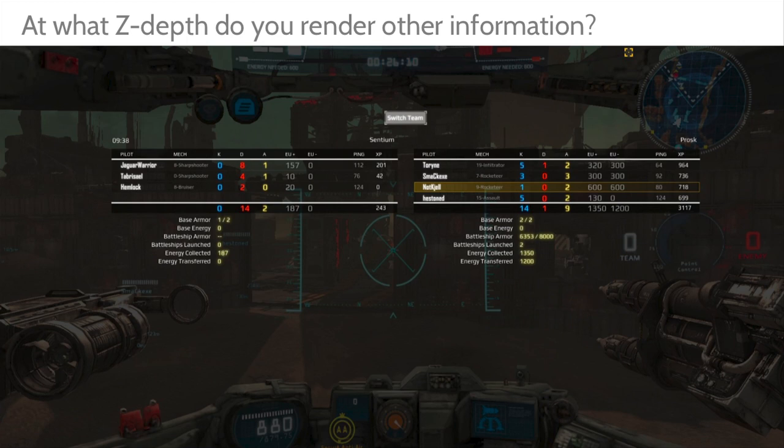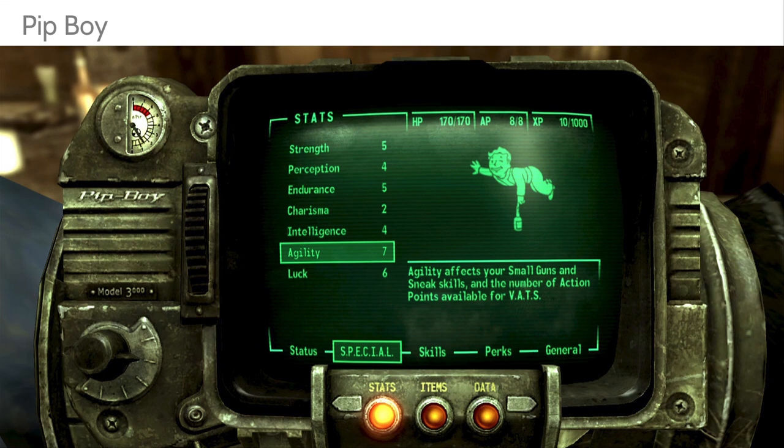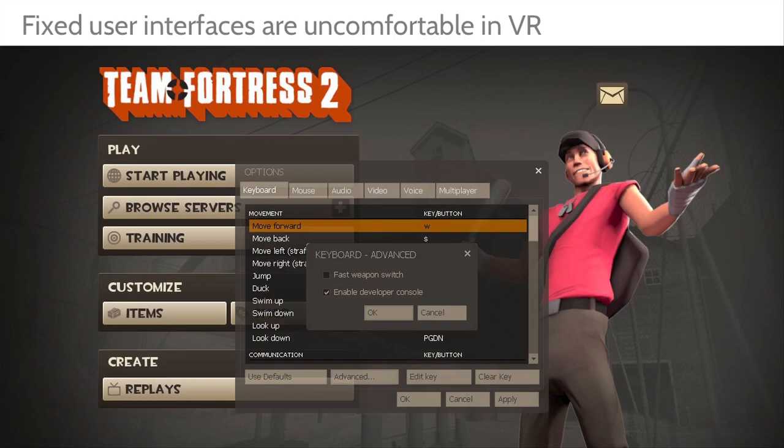That works for a reticle — one dot on the screen. But what do you do when you want to put a scoreboard on screen? Are you going to move a scoreboard through the world in stereo depth? It really does become a challenge. It goes back to how VR can be more like the real world, and thinking about world-integrated UI like Dead Space or GTA's cell phone. You don't really want 2D UIs stapled to your face — if it's always on you and you can't shake it off, it feels weird.